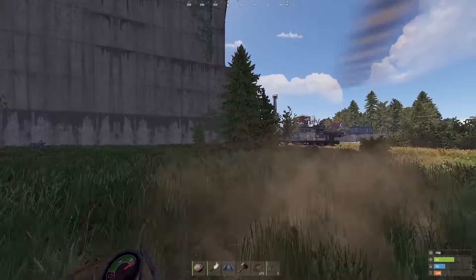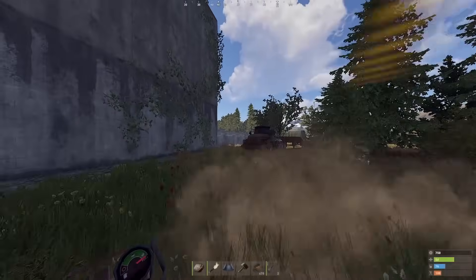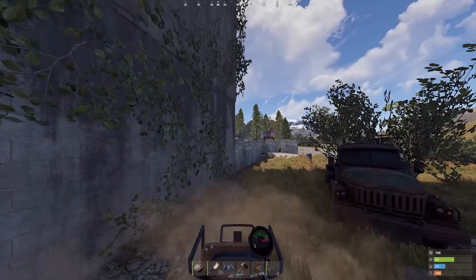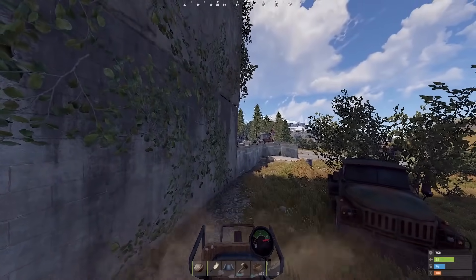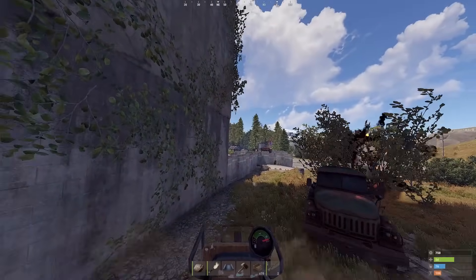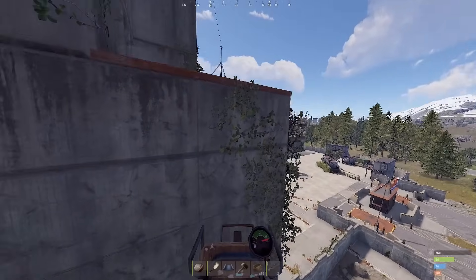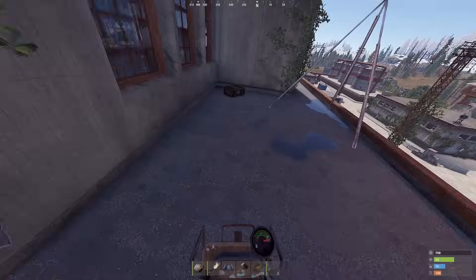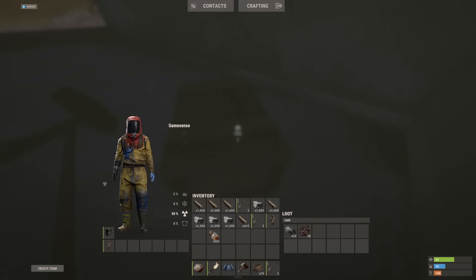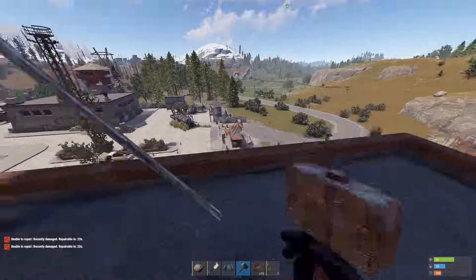It's also possible to get on top of launch site without using a keycard. I came up with this a couple years ago but it still works. Just get the SAM site to shoot you — should be high enough now — six rockets. Then you just put your minicopter right here. Oh, and since when is there a green crate here? This is new. And if you want to get down, you just fix the minicopter and pray to god.